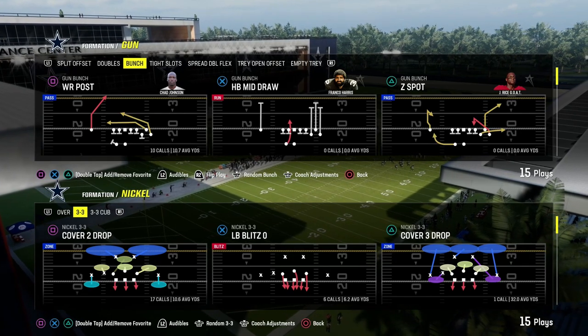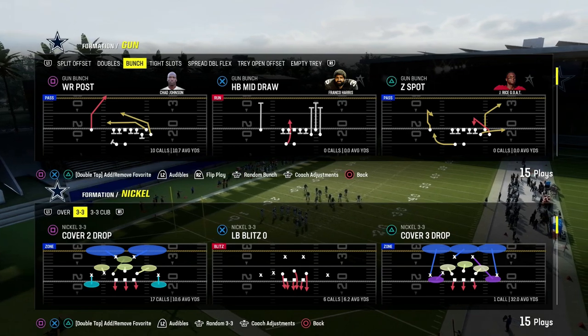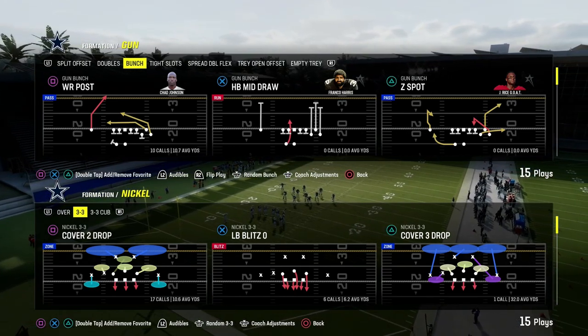In this video, I'm going to show you how to beat Cover 3 in Madden 24 by utilizing a sail concept. A sail concept is a streak, a corner, and a flat.